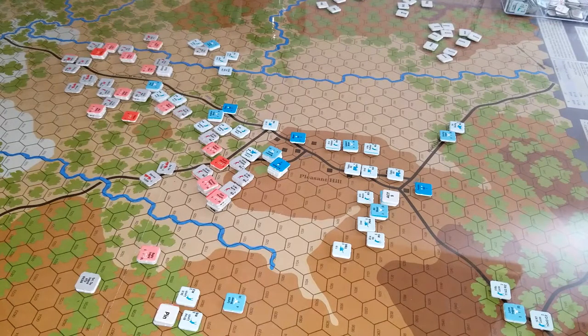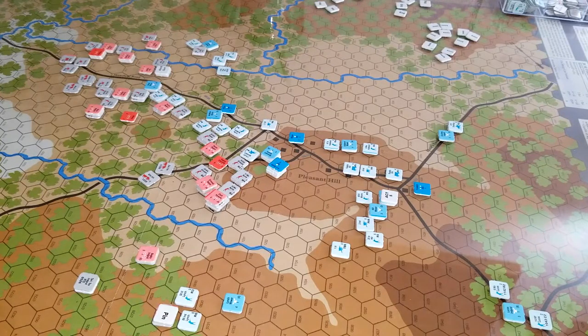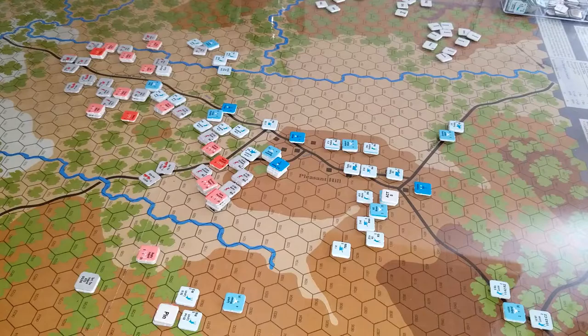So, Pleasant Hill — the Confederates are still on the push right now. Union brigades are starting to activate; they just picked up two new activations on this last turn, and if the Confederates push any farther they're going to pick up another one. Rolling on the activation table — the Union rolled on turns three and four — the activation was for Benedict's Brigade, who was already activated, so no gain there. Alright, let's get this posted so y'all can see what's going on with Pleasant Hill, American Civil War 1864, the Red River Campaign, Great Battles of the American Civil War, Richard Berg — we'll talk to y'all soon.